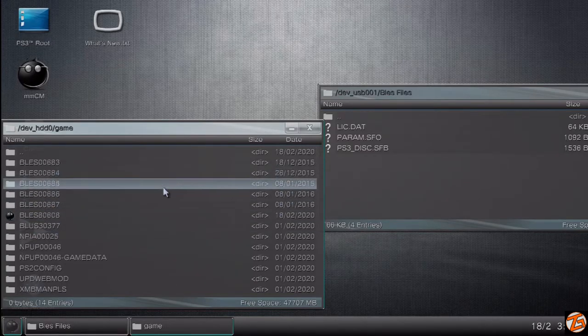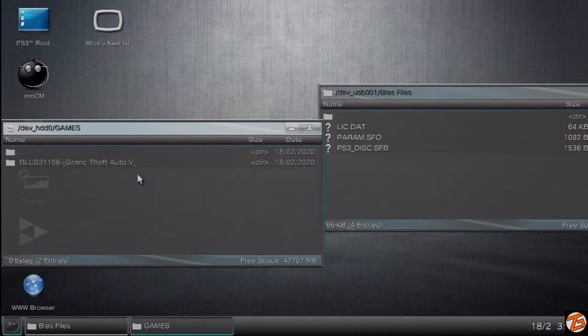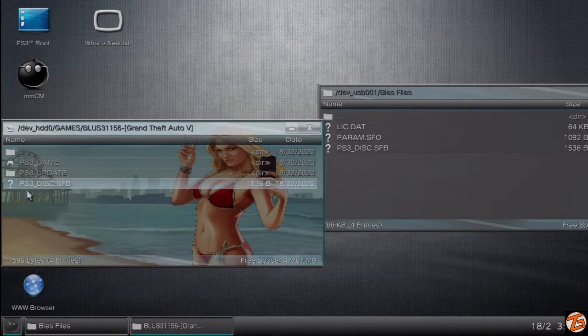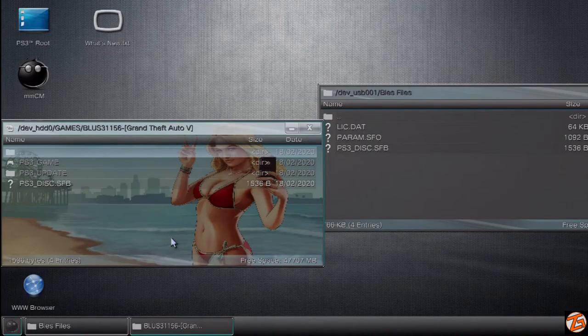One window is your USB, the other is your HDD0, which is your hard drive. We're going to go into the folder called GAMES — the big all-caps GAMES, not Game — and right there we're going to see our GTA V copy and our other games. Then what you're going to do is go into the PS3_GAME folder. But first, we're going to copy over the PS3_DISC.SFB into that folder — it's pretty self-explanatory right there.